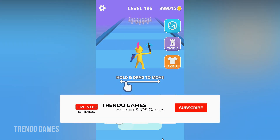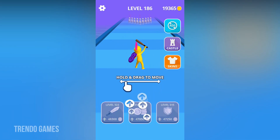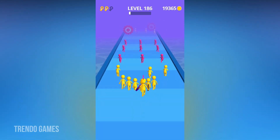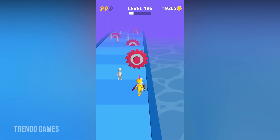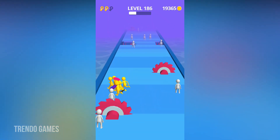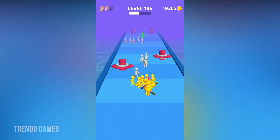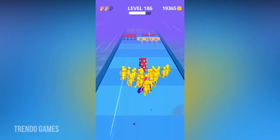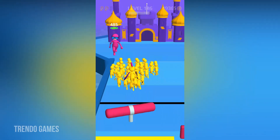Hello everyone, welcome back to my gaming channel. I am playing Joint Class 3D and currently upgrading the levels. We are on level 126, moving forward to collect the crowd. With the help of the crowd, I am going to reach the last land, and then the battle is going to start. We have to win the battle, and after winning we will get a castle.